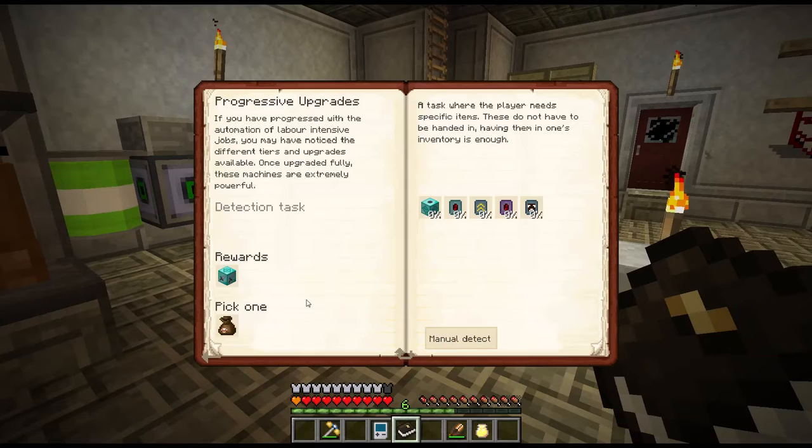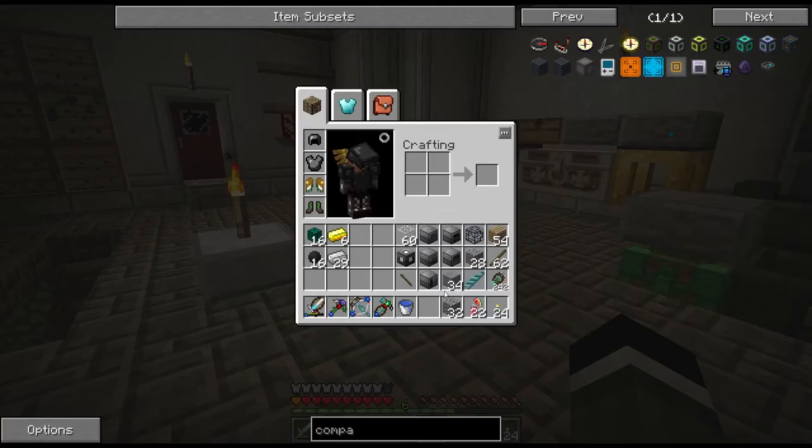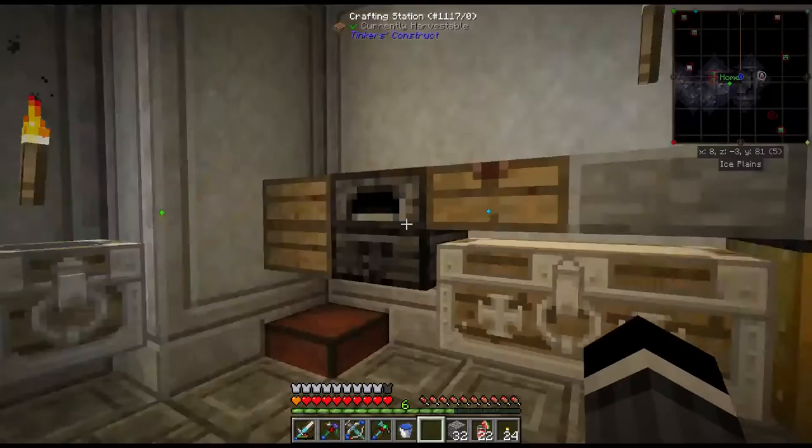Oh, and what's this? Progressive upgrades. Diamond animal farmer, shearing adult filter upgrade, milker upgrade. Wow. If you have progressed with the automation of labor intensive jobs, you may have noticed different tiers and upgrades available. Once fully upgraded, these machines are extremely powerful. And we get a diamond killer out of that. I was just getting ready - I cooked up some stone.